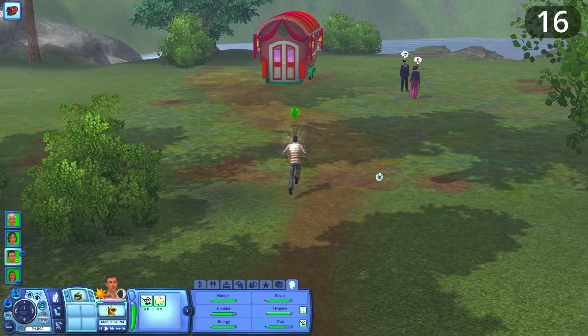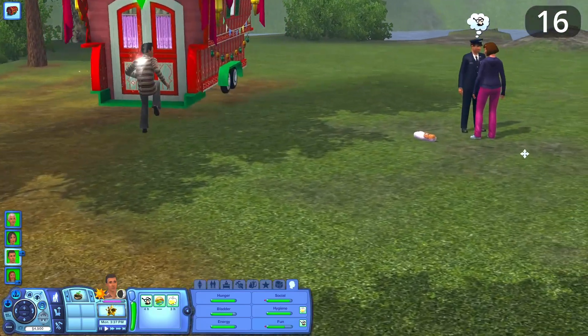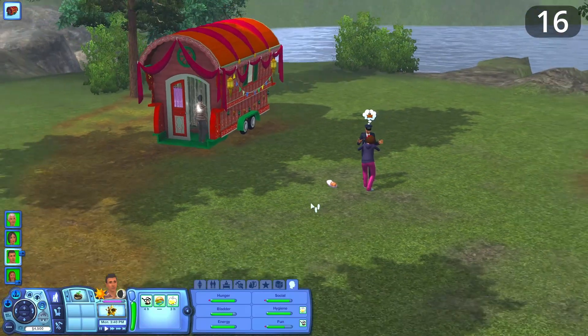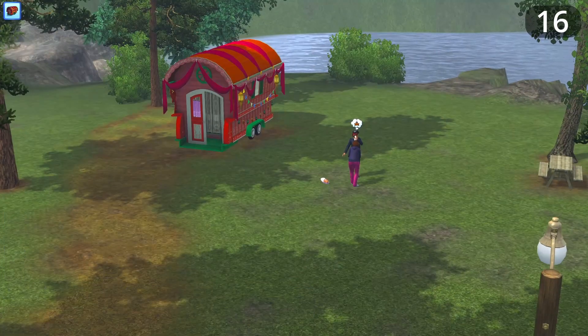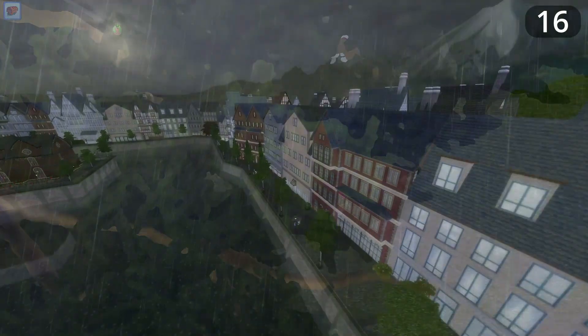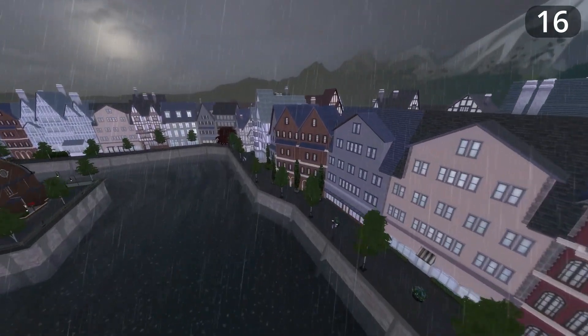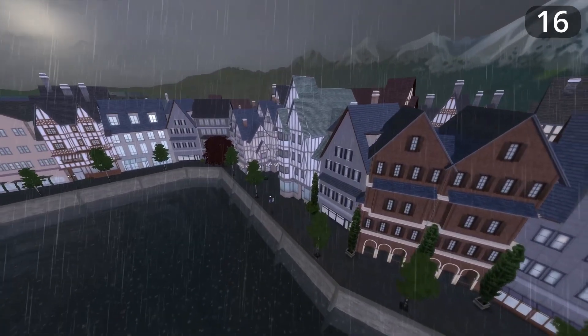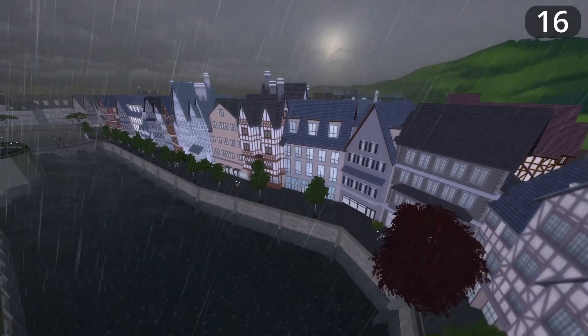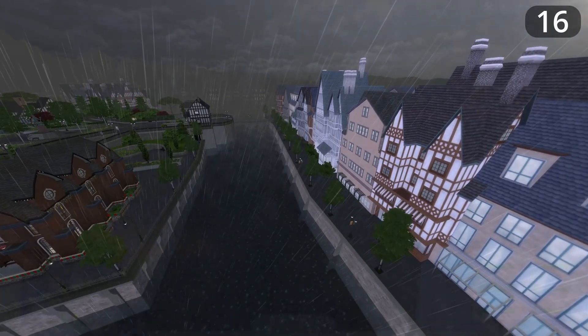I don't mind rabbit holes in Sims games, and new and existing worlds could feel more lively by turning some set dressing into functioning rabbit holes. For example, if you have Dine Out, some buildings could be turned into restaurants where you just click and send your Sim off to eat. Other buildings could become grocery stores, bookshops, and electronics shops.